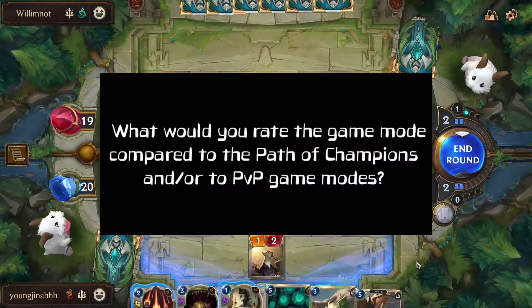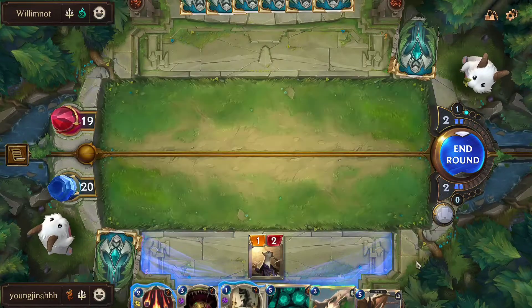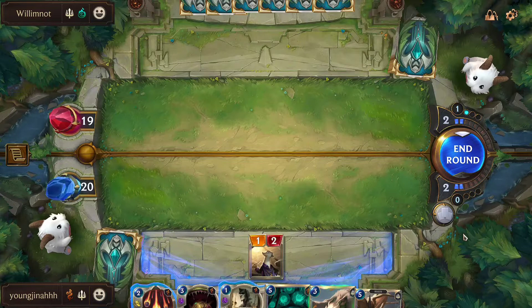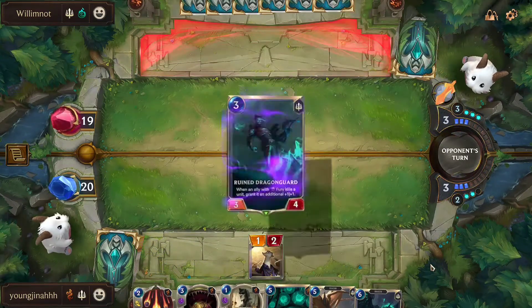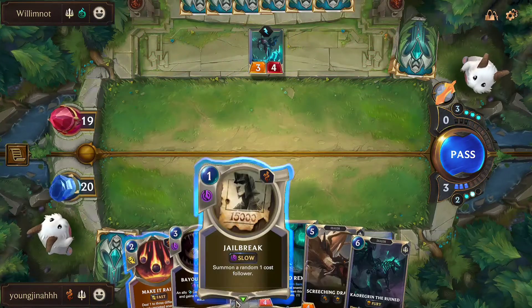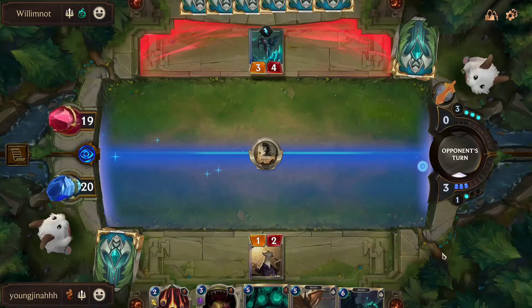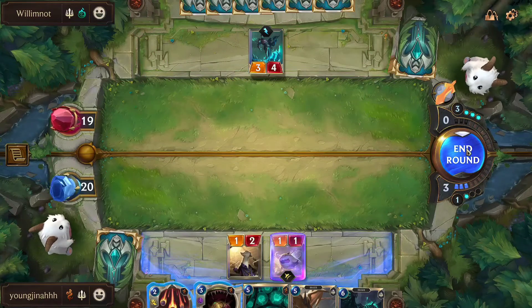What would you rate the game mode compared to Path of Champions and PvP game modes? I would probably give Expedition a 7 out of 10, personally. The reason is, like I said earlier, it didn't feel as rewarding to play through it. And whenever you accrue so many tokens, it kind of gets obnoxious and old real fast, especially whenever you only have so many card options to pick from. I would give it a solid 5 out of 10.